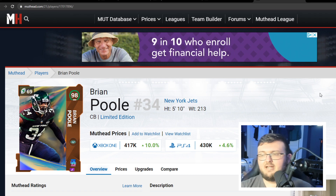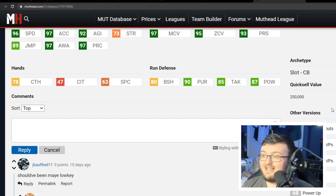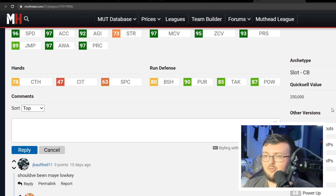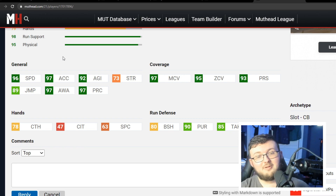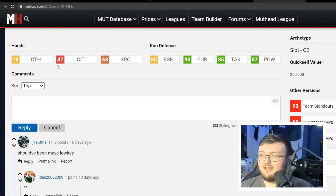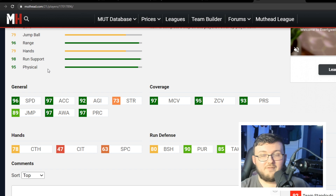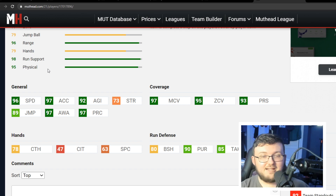Number 1 is limited-time Brian Poole. He has 80 block shed, 87 hit power, and 85 tackle — this man is the best run-support cornerback in the game. If you power him up, you can get him to 99 speed, 99 man, and 99 zone. Imagine having the fastest 99-speed cornerback with 99 man, 99 zone, 80 block shed, 87 hit power at cornerback with 85 tackle. He's going to lay the lumber, cover like a madman, block shed a wide receiver instantly, and make the tackle. In my opinion, he is the best cornerback in MUT.